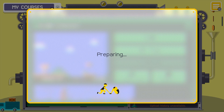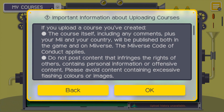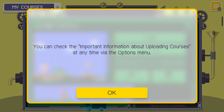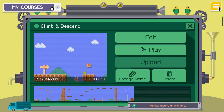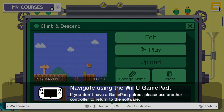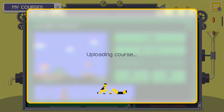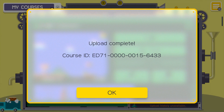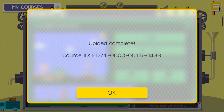Well let's just upload it, because why not? This is an interesting loading thing. I'm going to name it the same thing. There you go — there's the course ID if you want to search for it, or you can search for the name of the course.